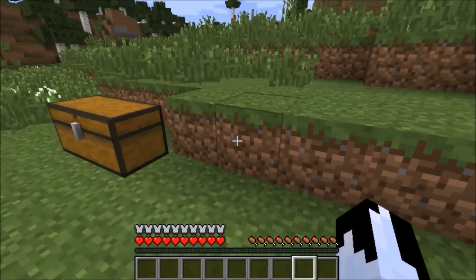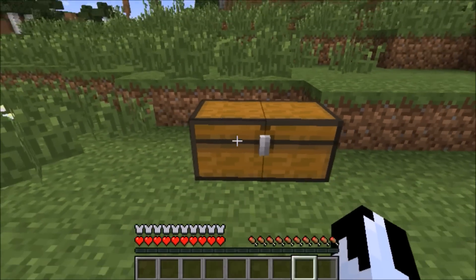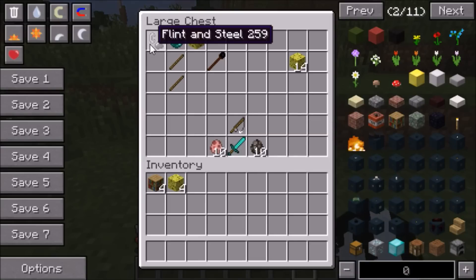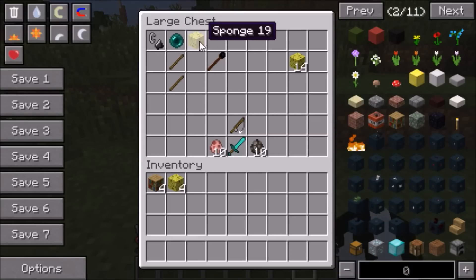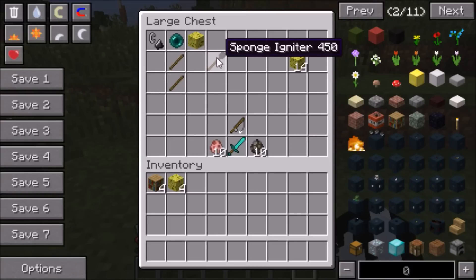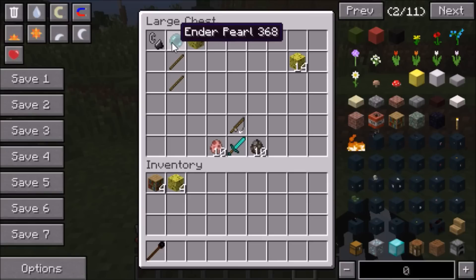Any dimension you want to go to, this mod adds it. So what you're going to need to actually go to the sponge dimension is you're going to need a flint and steel, you're going to need an endopal, you're going to need a sponge block, and you're going to need two sticks, and that's how you make the igniter. So this is basically like the flint and steel, and it's really simple to make.